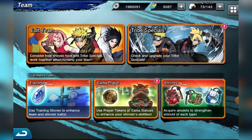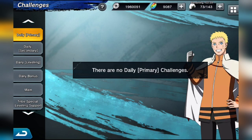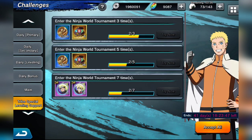Let's talk about tribes. The update has buffed tribes in terms of damage and status effect percentages. They've also given us a tribe special leveling support challenge which is extremely easy. Do yourselves a favor — even if you don't use tribes — go ahead and do these challenges. They give a ton of good rewards including an awaken orb and some Ryo. The missing challenges require you to enhance your tribes.